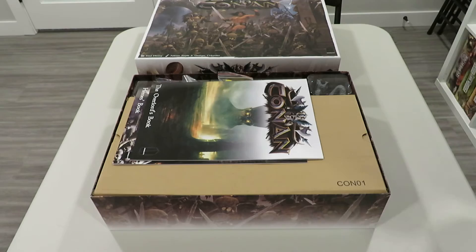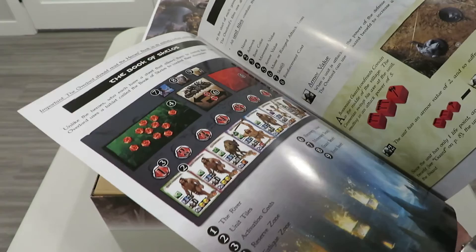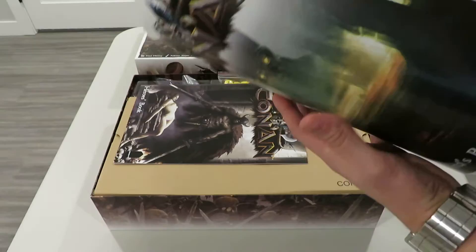Next you get the Conan overlord book, which is for the individual playing as the leader of the enemy forces. Forgive me for not knowing all the Conan terminology — I've seen the movies but I'm still learning. This book tells you everything you need to know to play the overlord, who has a really cool tray.